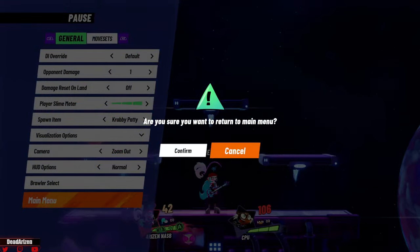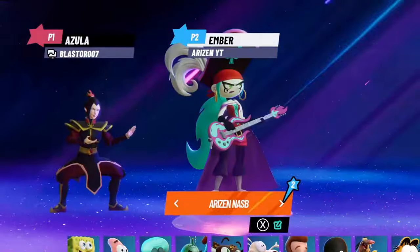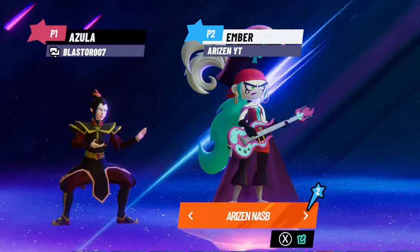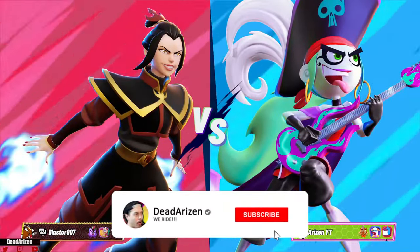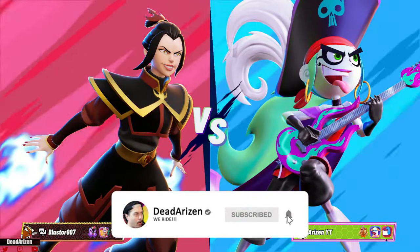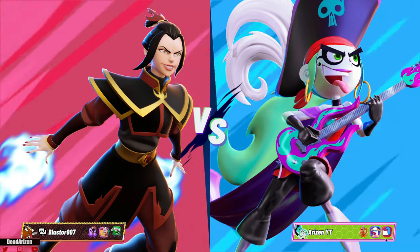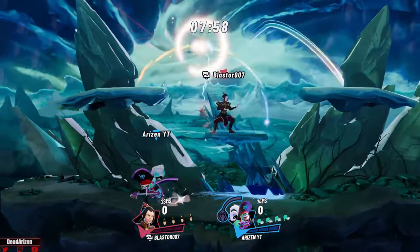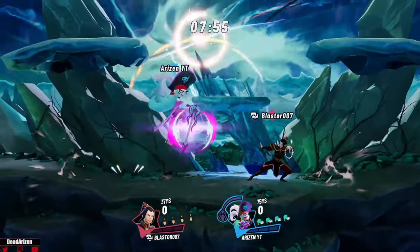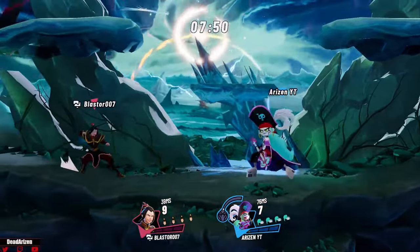Now that we've gone through Ember McLean's moves, let's show some things in live gameplay. You're always going to want to approach with nair — it's pretty much your number one approach tool. You can also approach with forward air, but it gets beaten out by weak moves, even her own jabs can get beaten out sometimes.